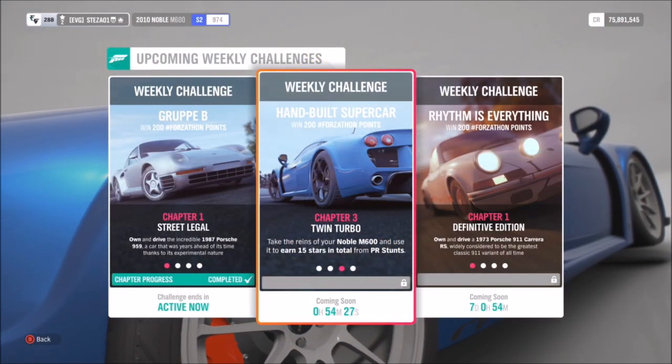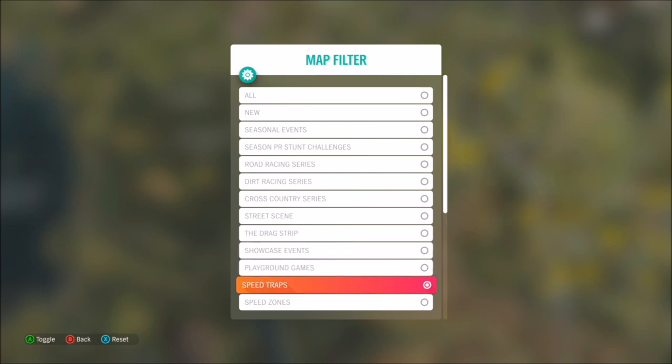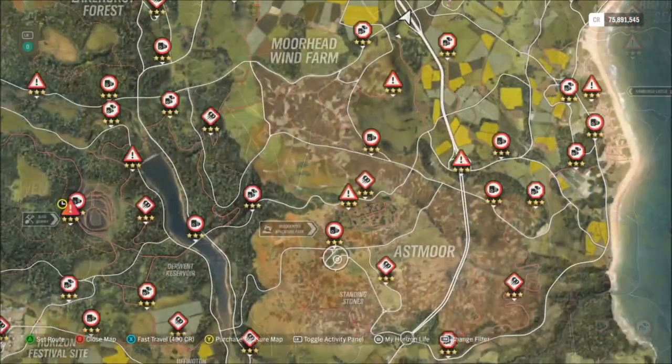The next challenge wants you to get 15 stars in total from various PR stunts. You can use the same PR stunt over and over if you want. The PR stunts are the speed traps, the speed zones, the drift zones, and the danger signs — so just pick the easiest one and rinse and repeat.